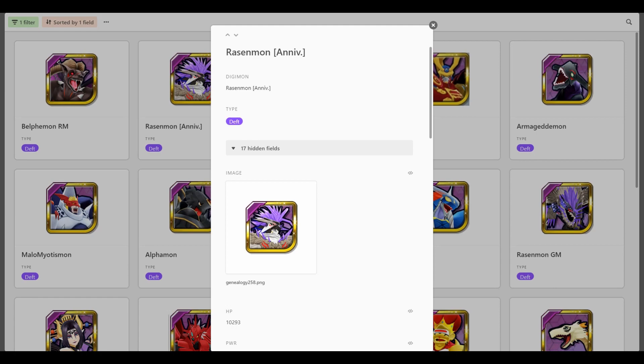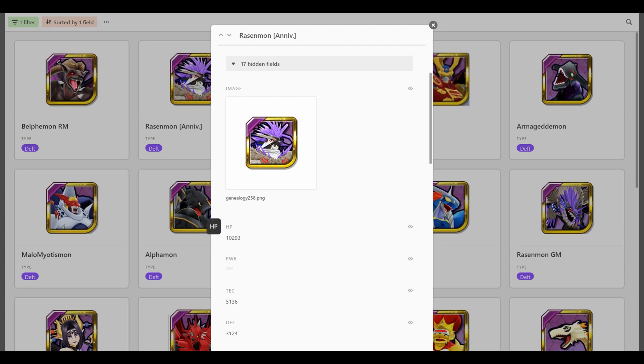This guy has one-shot potential for whole teams. Click his main skill, sit back and watch the enemy team get deleted. Doesn't matter what they're running — they're gonna die. This guy is ridiculous. Enough of me talking — let's get into the showcase now. We're going to test him out in the Underworld Dungeon, Clash Battle, and PvP.